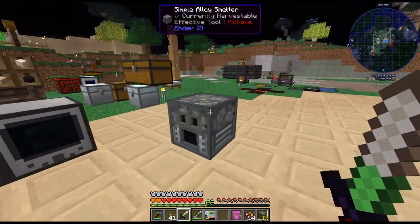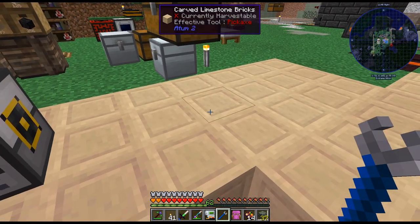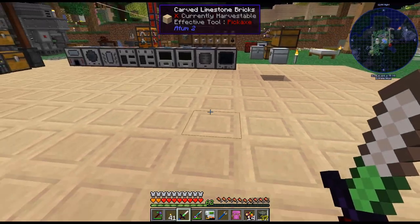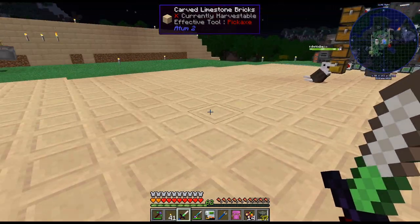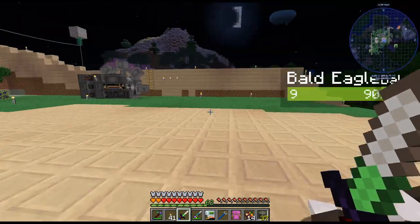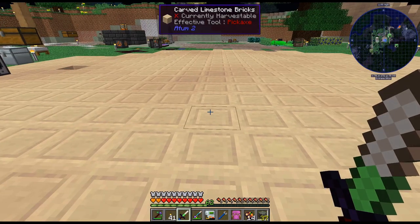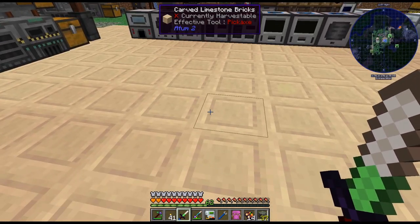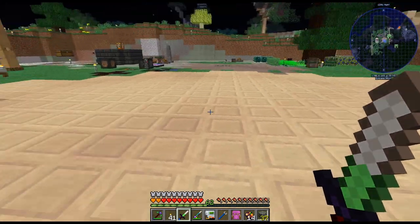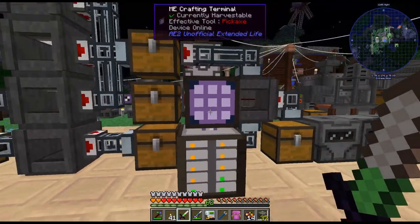Got almost the entire alloy smelter crafted up. Also, I did a little bit of replacing the flooring. I kind of like this a bit better. I was totally getting tired of the grass texture, so I just wanted something to kind of get going. I'll probably do maybe patterns in it with a different thing, but just for now I wanted to just get rid of the grass.